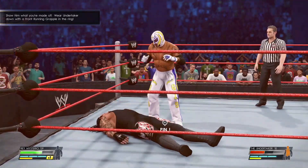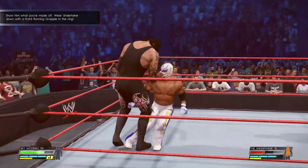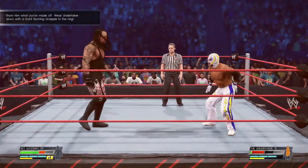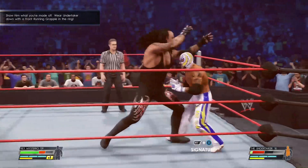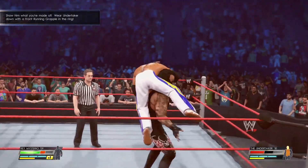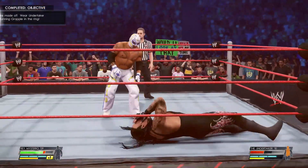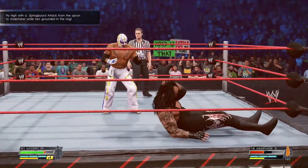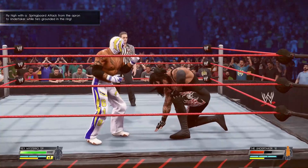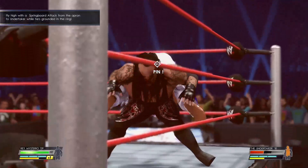The next objective is to run at Undertaker and press the grapple button. The following objective is to get outside on the apron by using RB on Xbox or R1 on PlayStation, but not down on the ring floor. When the Undertaker is lying down in the ring, hold RB on Xbox or R1 on PlayStation and press the grapple button.